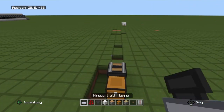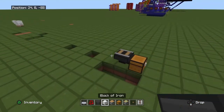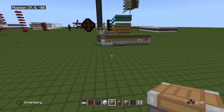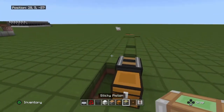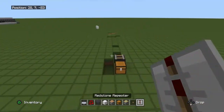Pretty much all you'll need for this is a hopper minecart, some redstone dust, a hopper, some blocks of your choosing, four regular pistons and one sticky piston — the sticky piston is optional by the way — and a chest, a button, and two repeaters.